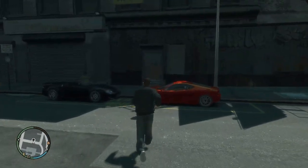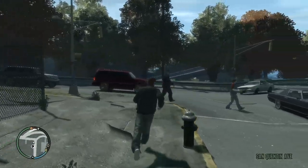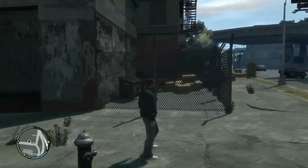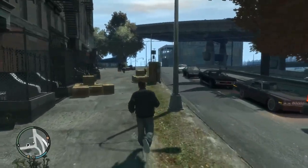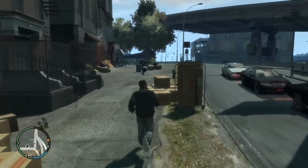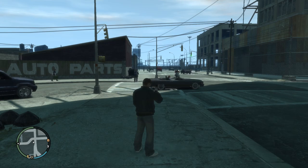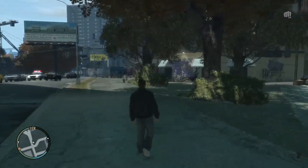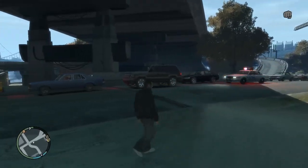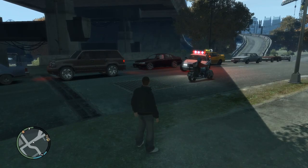Right, so anyways, I reckon we're going to do some vigilante work, which means we need a police car. Which means I need to go and find one. This is usually a fairly effective way to get a police car — here come the peacekeepers, keeping the peace, as you can see. Doing a very commendable job at it, too.